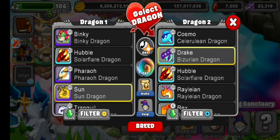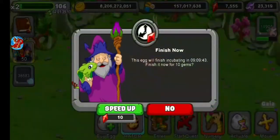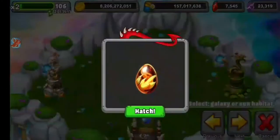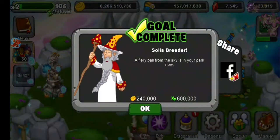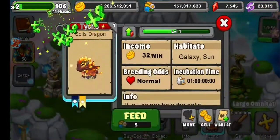Because I'm gonna be showing you a better way to do it. I'm gonna hatch this dragon — the Solace Dragon. There we go, got the Solace Dragon.